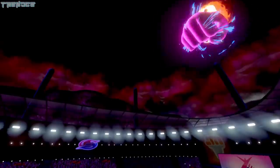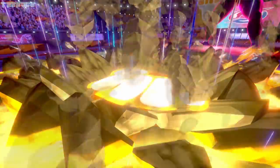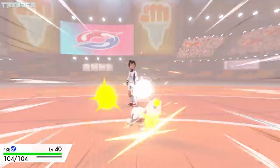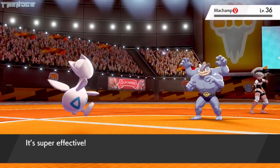Bea's last Pokémon is her Gigantamax Machamp, who takes a ton of HP from us using Max G-Strike. It only takes one more to bring Moosels down, and we're forced to switch to our last Pokémon, Egg. Machamp deals a heavy blow with Strength, but Egg is able to save the day with a Play Rough, earning us the 4th Gym Badge.